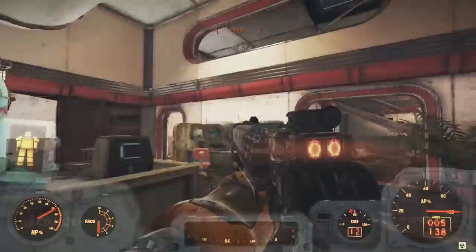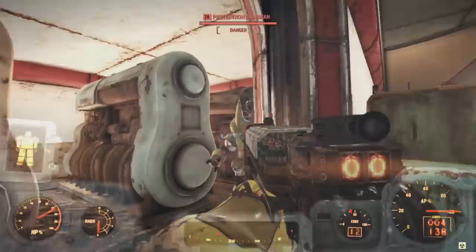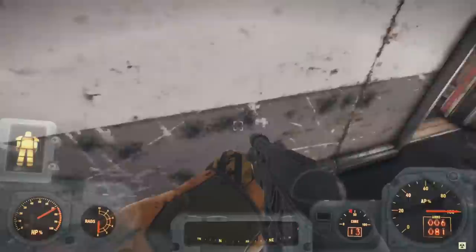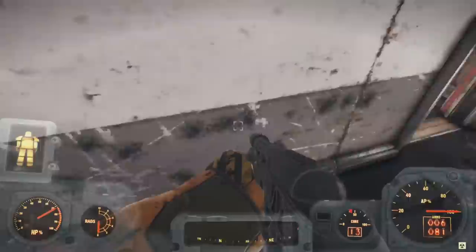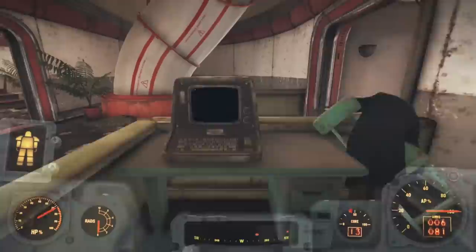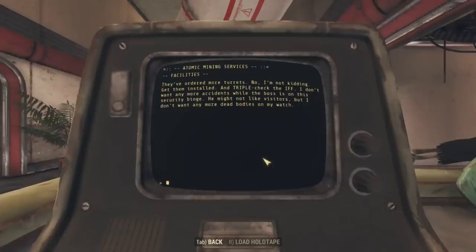Heading out, we open the big double doors to the south, leading to another large office with one of the pneumatic tubes snaking through it. In the first section, we find a bunch of cubicles and a door to a generator room guarded by a Protectron — inside we can walk away with one fusion core and a bit of scrap. On a desk next to a suit-wearing skeleton, we find the facilities terminal with completely new entries. First: 'Security installations — they've ordered more turrets. Get them installed and triple check the IFF. I don't want any more accidents while the boss is on his security binge. He might not like visitors, but I don't want any more dead bodies on my watch.'